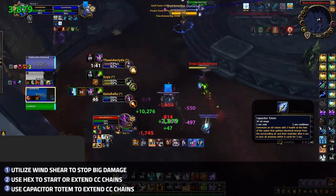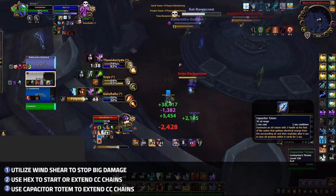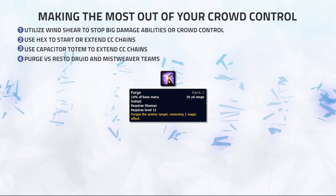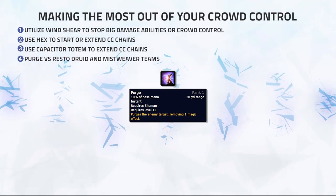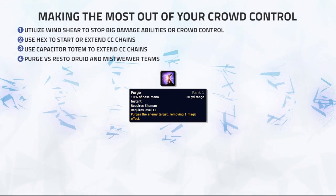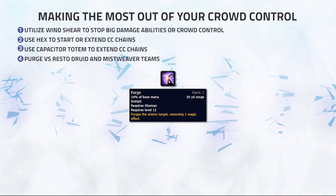Capacitor Totem can be used on targets to extend the CC chain. You should never use Capacitor Totem to start a CC chain, since most experienced players will simply kill it before the totem triggers a stun effect. Instead, you want to time it to proc when the target is about to come out of CC. Purge is not necessarily a crowd control, but spamming Purge versus Resto Druid and Mistweaver teams can create a ton of pressure by removing their hots, which can easily score your team a kill without any crowd control. However, spamming Purge makes you go OOM quickly — only go all in with Purge spam when the enemy team has no cooldowns left and your team can score a kill, or when you're playing a melee cleave and going for an all-in strategy.